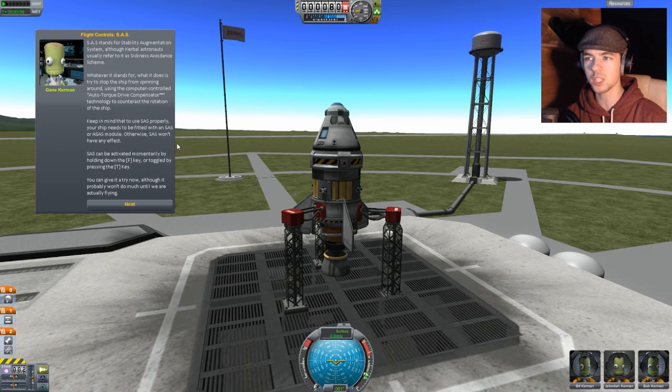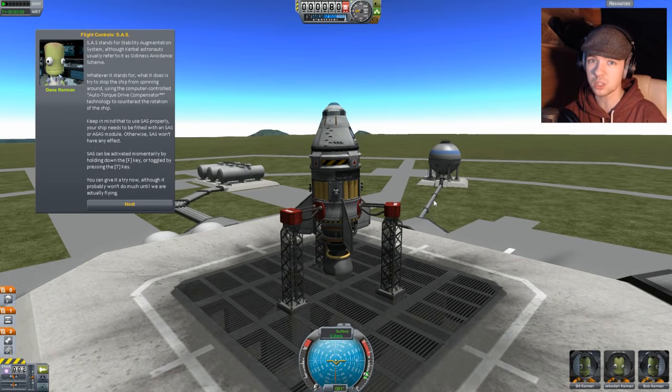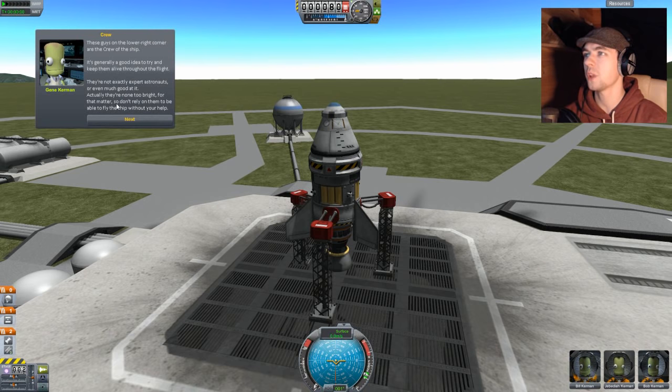I'm sorry if this is super boring to watch — this is kind of one of the reasons why I went against recording this game for so long, because a lot of it is me just learning how the game works because I haven't a clue. Although the Kerbal astronauts usually refer to it as 'sickness avoidance scheme' — clever little Kerbals! SAS can be activated momentarily by holding F or toggled by pressing T. RCS stands for Reaction Control System — it consists of small thrusters that help control the ship's orientation and translation, activated by pressing R. I just wanna fly.